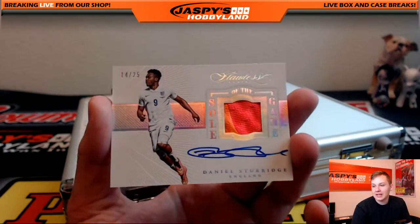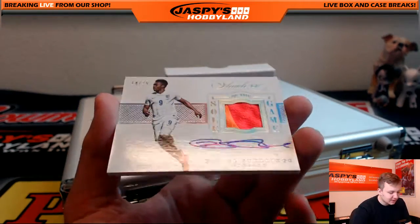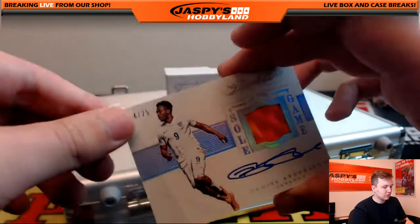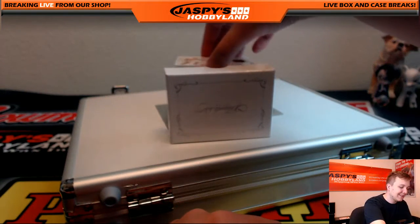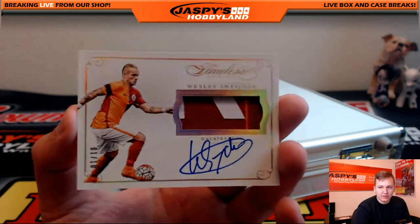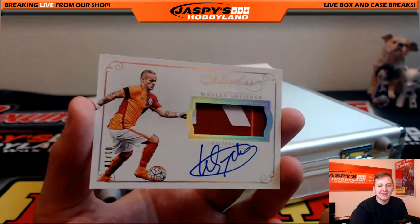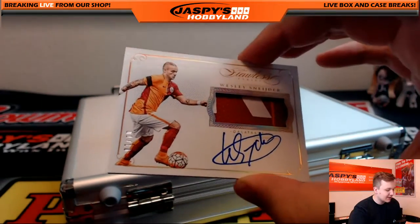14 of 25, soul of the game, Daniel Sturridge, England — isn't that one of Joe's players? I think he plays on Liverpool, right. Piece of the shoe autograph. 1 of 10, nice patch auto, Wesley Schneider, 1 of 10, Netherlands. Wesley Schneider 1 of 10, that's a nice one.